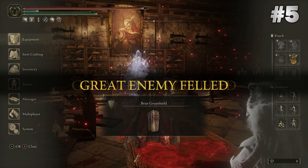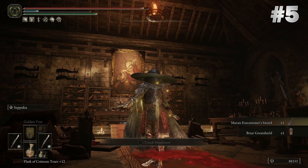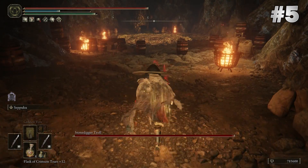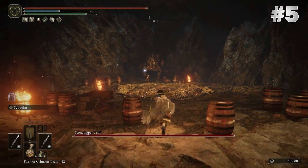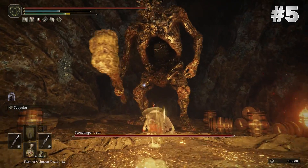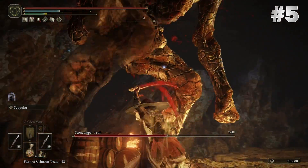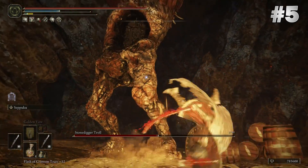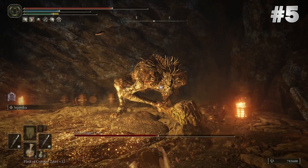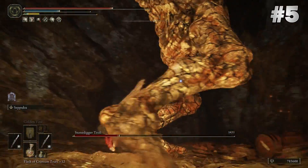If there's any boss you're struggling with, either infuse your weapon with a bleed ash of war or pick up weapons such as Eleonora's Pole Blade, Rivers of Blood, or Curved Bandit Swords — anything with a bleed effect will be your best friend. With bleed builds you can also add this as an aesthetic to be an ultimate samurai, as there are a lot of katanas available in the game.